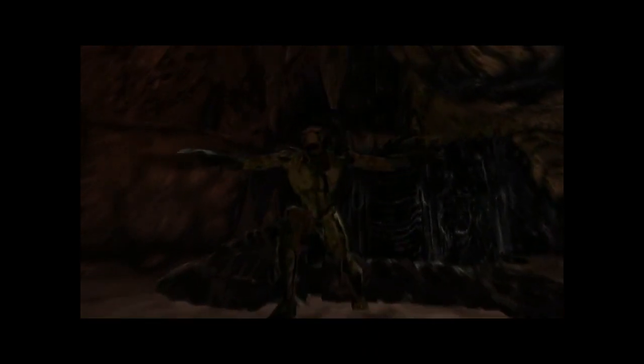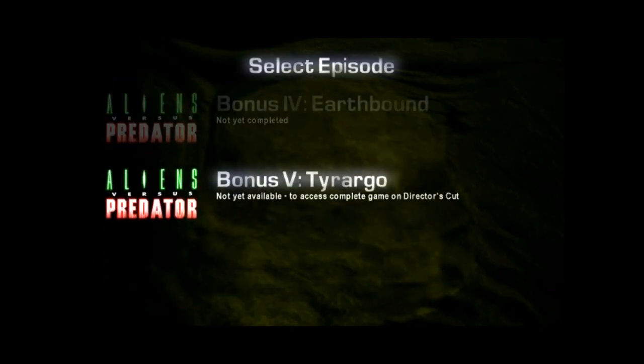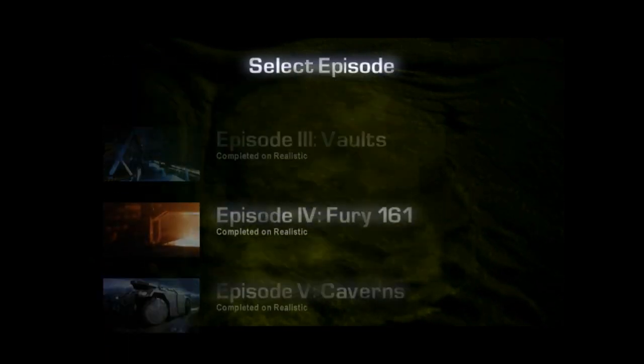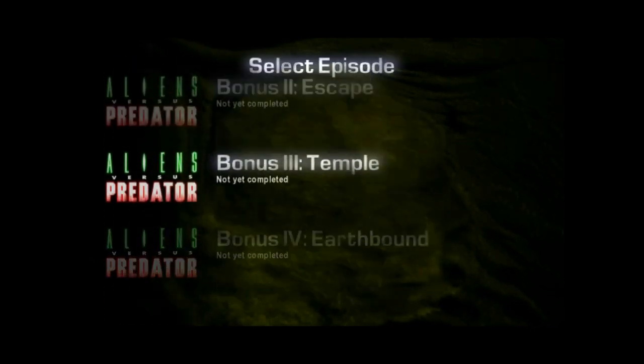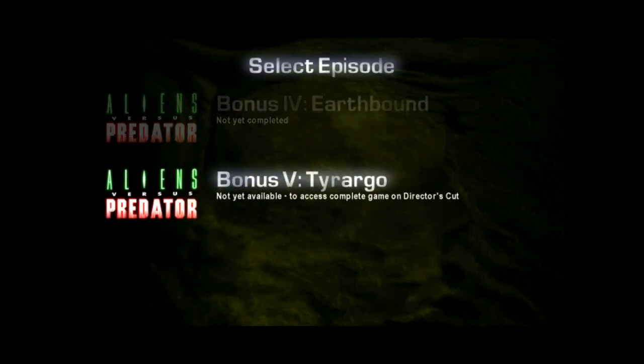Ha ha — you don't get to sneak up on me. There you go, your prize. And then you've got invasion, escape temple, earthbound, and Tarango, but you need to beat it on director's cut for that. Well there you go — that is the core game of Alien vs Predator. These bonus missions are just the other missions from other campaigns that you can play as the other characters, which is really cool. It's a unique feature for this type of game with three separate campaigns, five or six levels each — not a very long game.